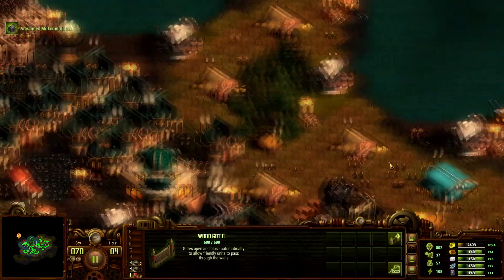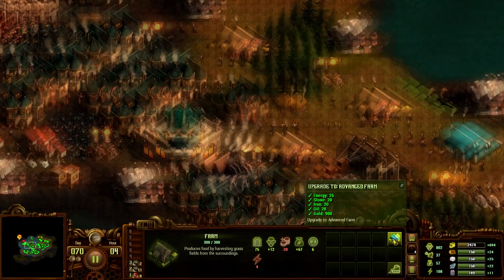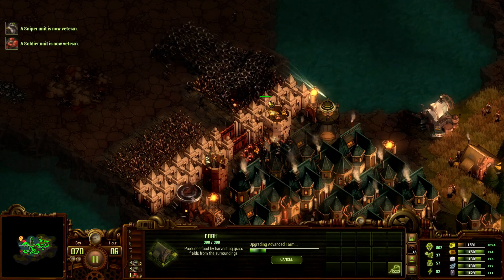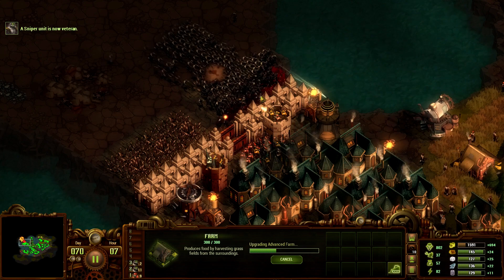I've got so much supplies now. It's just money that's an issue. Oh a lot of tough ones here. Oh shit, the shotgun tower — there's definitely a necessity here.